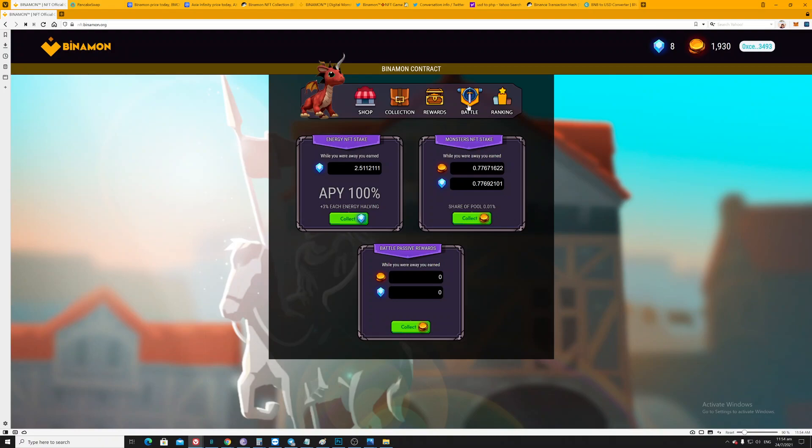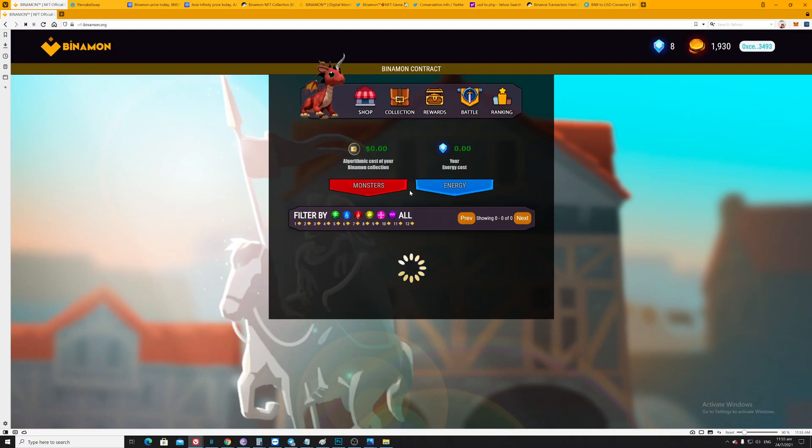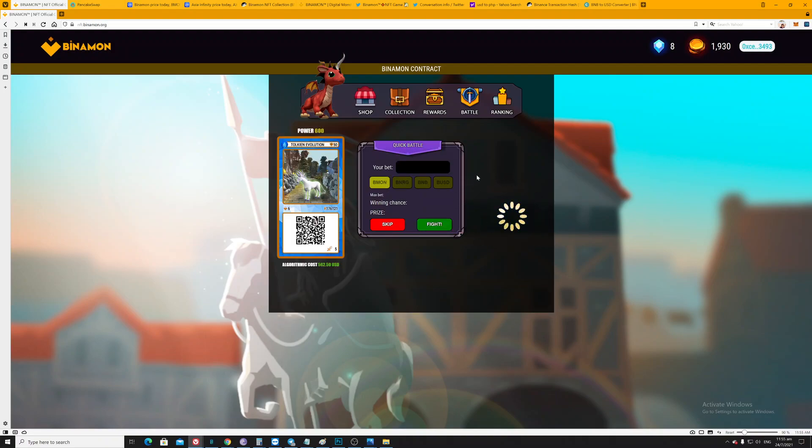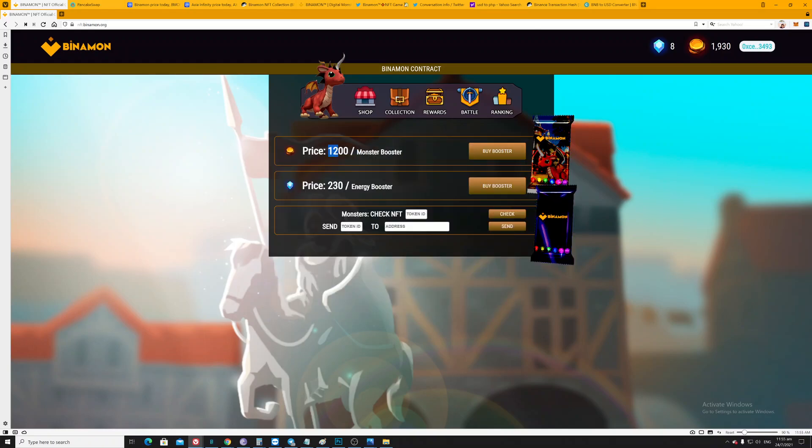Since I only have 4k algorithmic, I'm earning this amount of reward. For the battle passive reward, if you go to the battle section it randomly provides monsters for you to battle with — those opponents aren't actually online, they just keep their monsters there and it automatically goes to the battlefield. The more cards you have in your deck or collection, the more chance you get selected for battle.